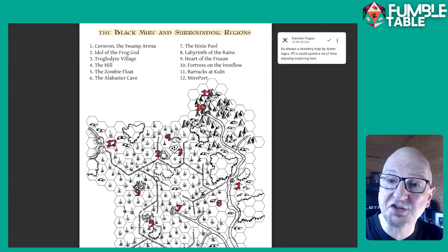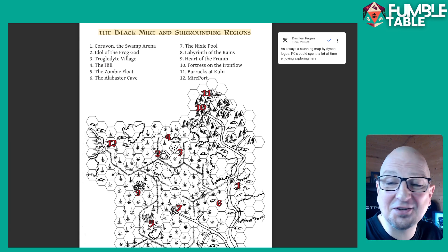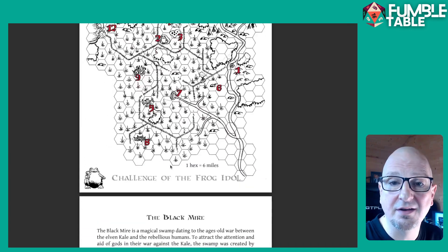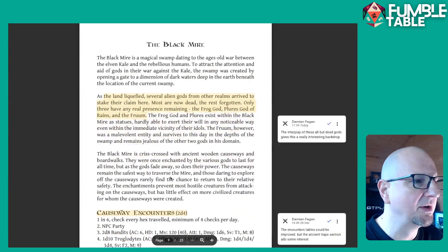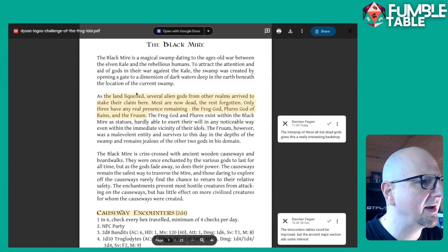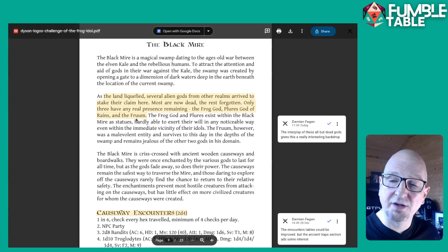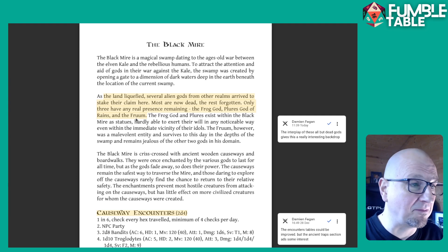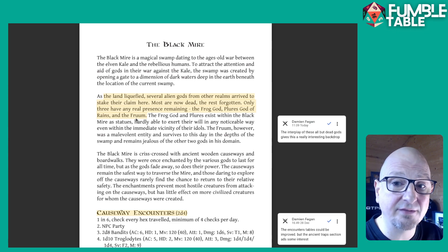You have enchanted walkways which allow players to walk around the swamps — it's a nice different backdrop. I've never run an entire campaign set in and around a swamp. Really cool descriptions throughout, and remember, this is free and only 20 pages long. The lore says the land liquefied and several alien gods from other realms arrived to stake their claim. Most are dead, the rest forgotten. Only three have any real presence remaining: the frog god, Plora's god of rain, and Froon. These gods come into play as you progress.